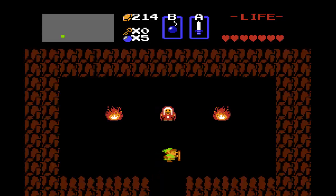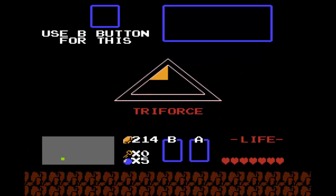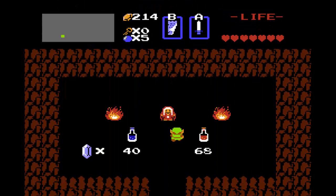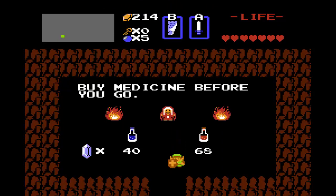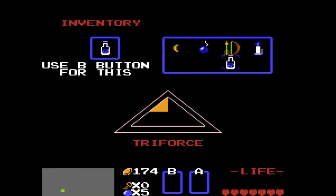In here is where we can find the old lady. If we show her the letter, she will give us the option of two medicines: blue medicine and red medicine. Blue medicine heals your hearts; red medicine also heals your hearts but you can use it twice. For now I'm going to grab the blue medicine. I might come back and get the red medicine later, but we have stuff to buy still, so I don't want to go hog wild with my rupees.